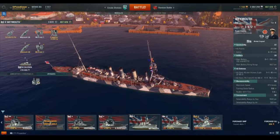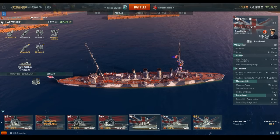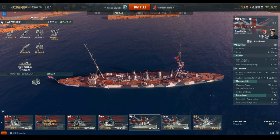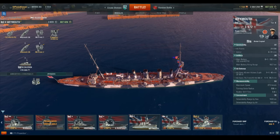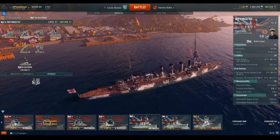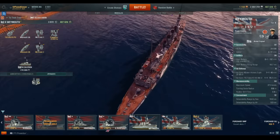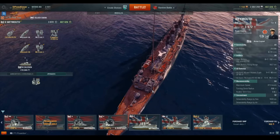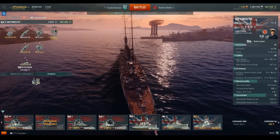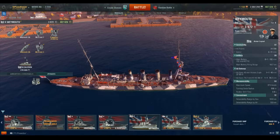They're in an interesting configuration — one on the bow and stern that can fire on both sides, and then three on each side specific to that side. Your maximum broadside will only ever be five rounds. The turret arc on the front or back turret when going away from your target is very limited. And if you're not paying attention, you can take a lot of damage very quickly from a well-placed AP salvo.